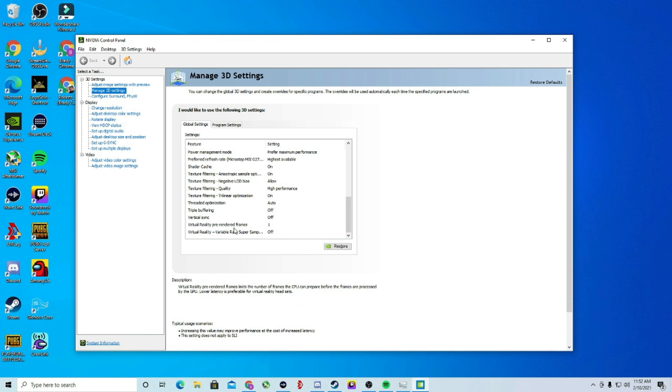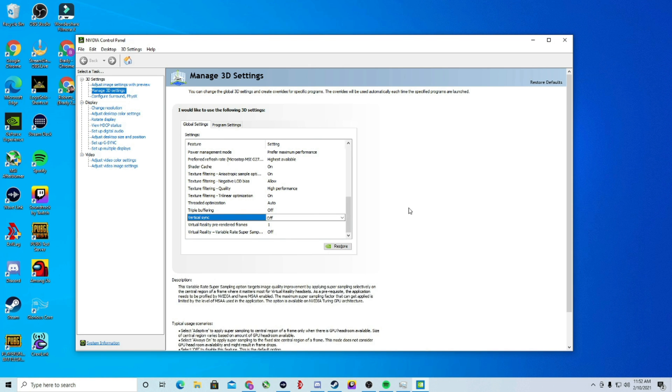With the last two settings, you don't really have to mess with these. Virtual Reality Pre-Rendered Frames should be set to one. The variable rate shading hasn't really affected any of my settings. Once you've done all this, you'll see three buttons at the bottom — OK, Cancel, and Apply. Click Apply and then OK.